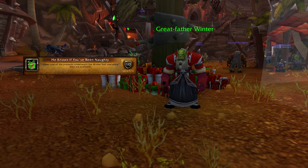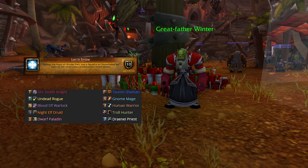For He Knows When You've Been Naughty, simply open one of the presents underneath the Wintervale tree once they become available — see the Under the Tree section for more details. For Let It Snow, during the Feast of Wintervale use a Handful of Snowflakes on each of the race-class combinations listed below. You get the Handful of Snowflakes from the Winter Revelers with the slash kiss emote.